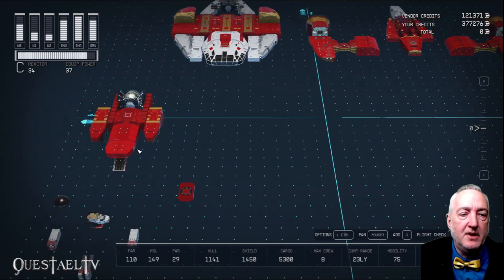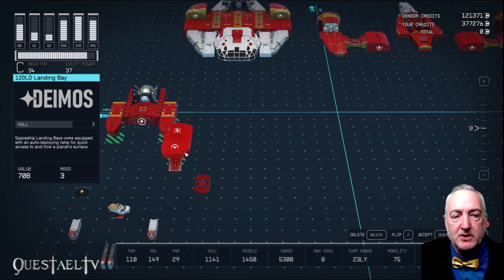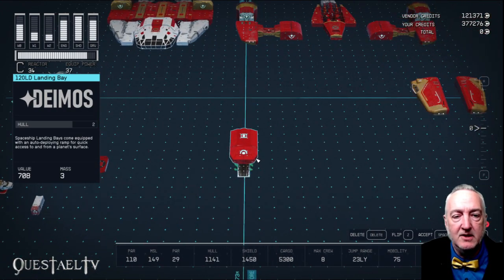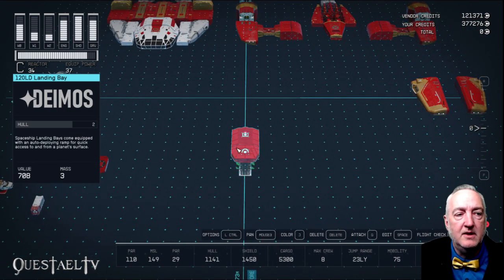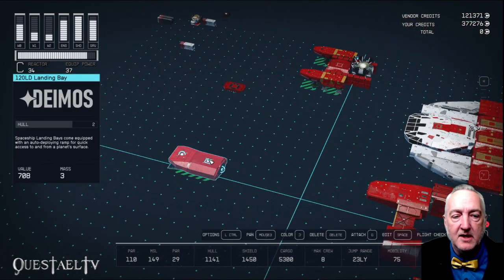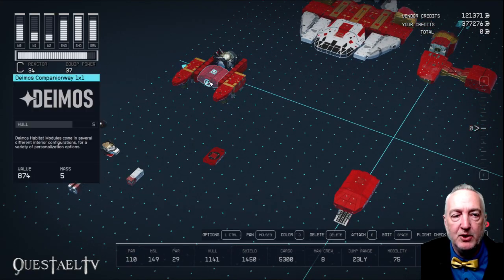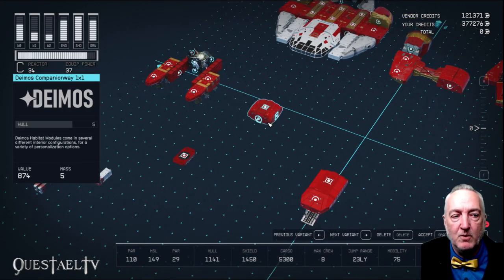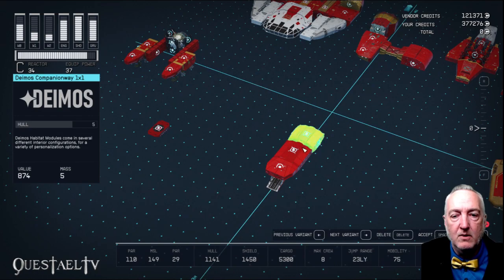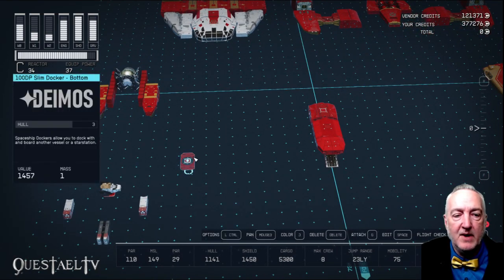We want to start the build with the 120LD landing bay from Deimos — move that to the center. Then behind that, we've got a link on the top, and in the back we're going to put the Deimos Companion Way, one by one. Then, just to get it out of the way, we're going to put our 100DP Slim Docker right underneath that.